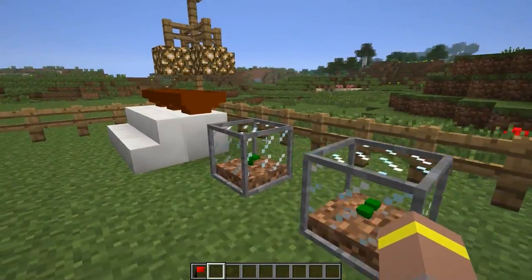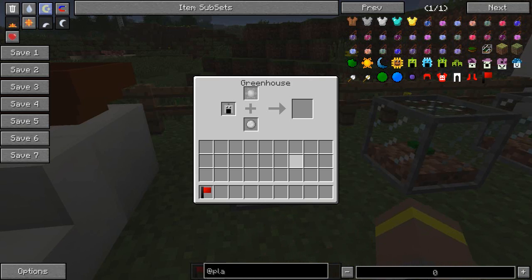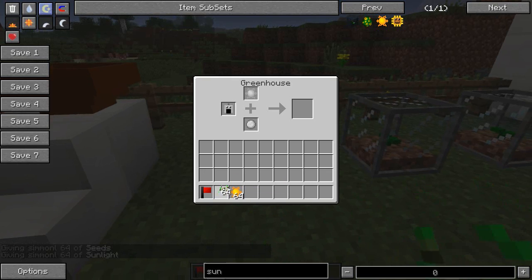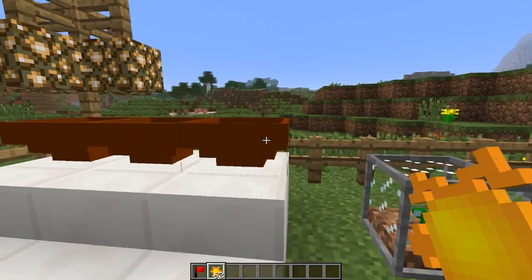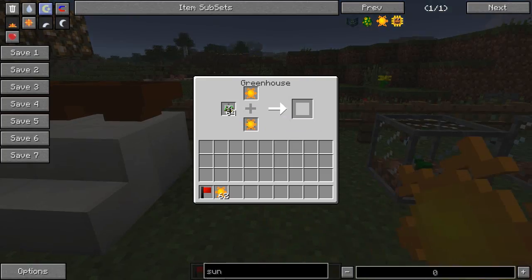Plants vs Zombies wouldn't be the same without funky plants. The first plant you'll want to make is the Sunflower. To do that, you need some seeds and some sunlight. Throw your seeds and sunlight into the Greenhouse, and after a second or two it will produce Sunflower plants. When planted, Sunflowers produce more sunlight, giving you an added bonus beyond just the Chlorophyll Bowls.